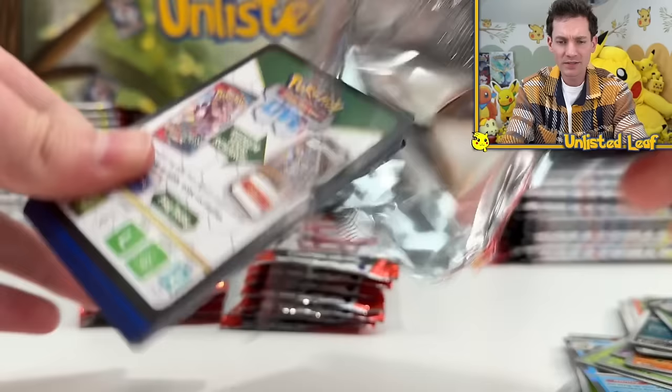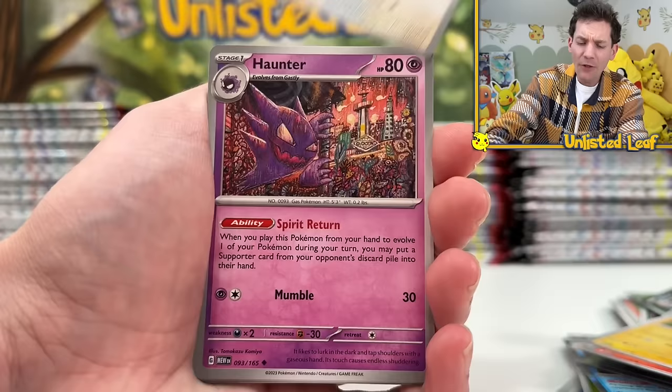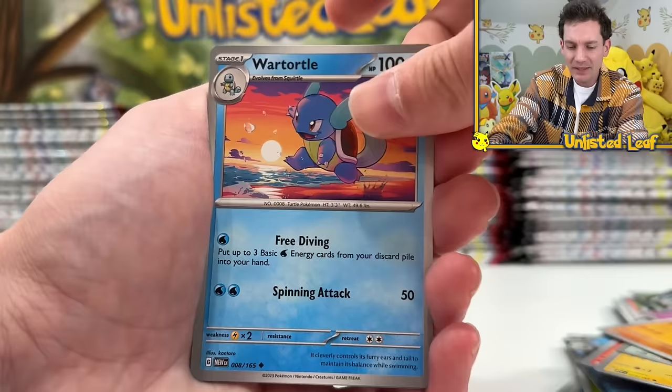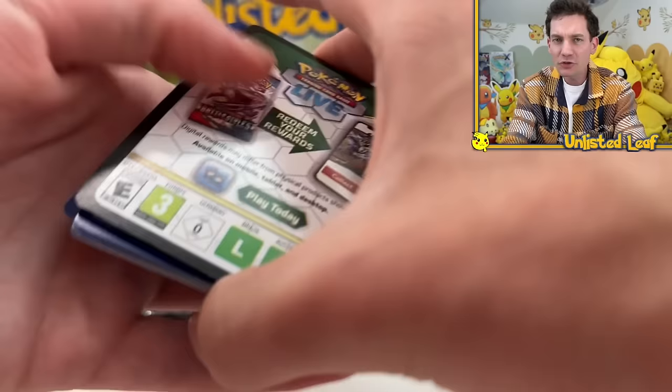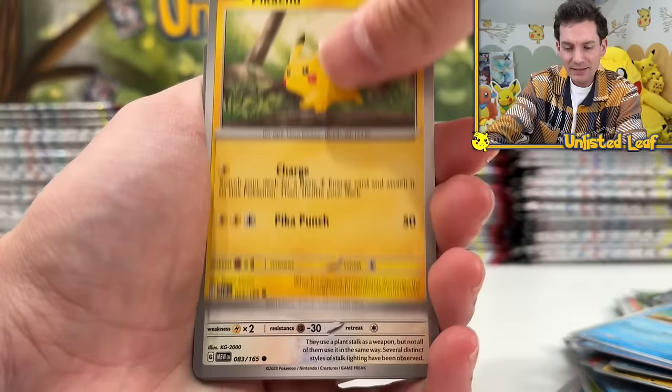This 151 has not got fantastic pulls. If worse comes to worse and I don't actually complete the set today, I'm probably going to have to do a trade day, but I am open to doing another opening. If I was to do another opening, what product are you recommending? Have you had good luck with this UPC? I have a feeling the good hits are coming out of the ETB. I've heard a lot of people say they've opened up ETBs - that's where the really good hits are coming from. I haven't heard much about the binder collection, and I've heard no one praise the poster collection.